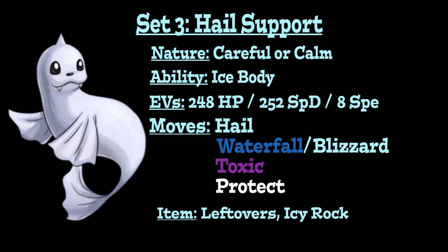Toxic is again on the set for chip damage, and it's even more effective here because Hail is simultaneously chipping away at opponents' health — Hail plus Toxic damage stacks up nicely over the course of a battle. Protect stalls for more Hail and Toxic damage while also combining with Ice Body for added recovery. For the item, Leftovers combined with Ice Body and Protect lets you recover 25% HP every other turn. Alternatively, run the Icy Rock to extend Hail from 5 to 8 turns for team-wide benefit.